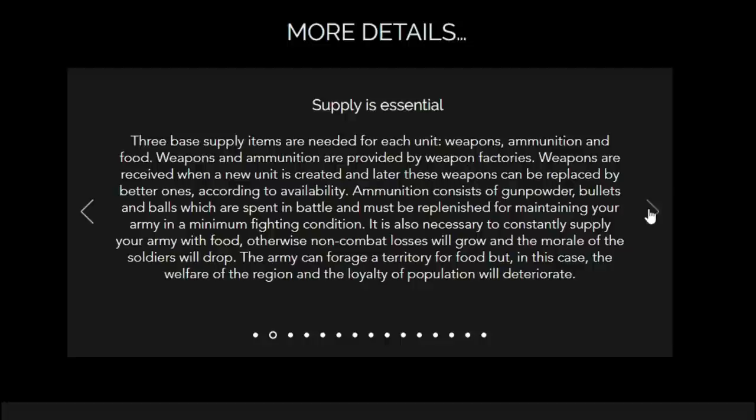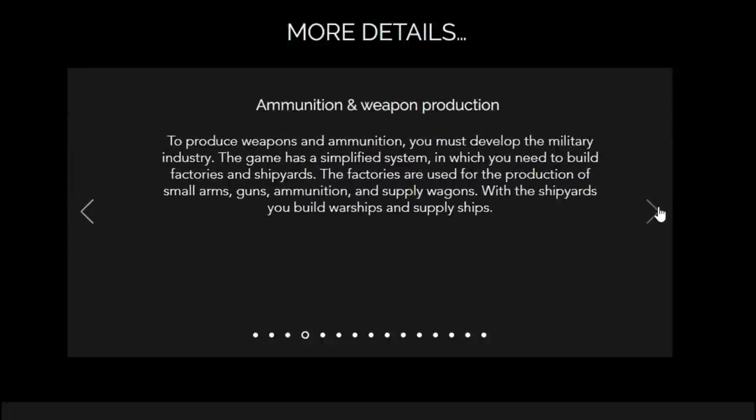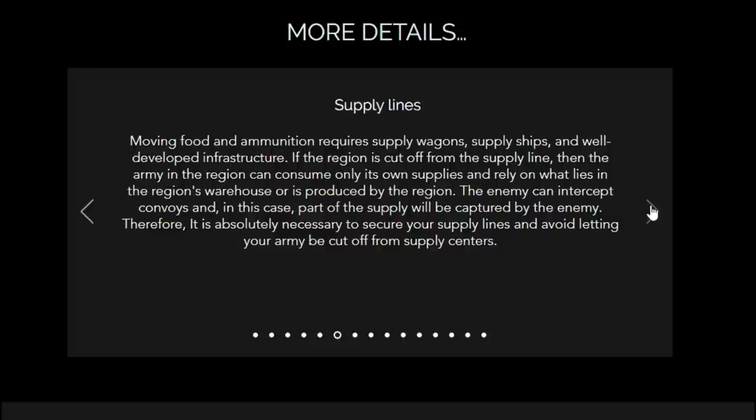Supply is essential. Three base supply items are needed for each unit: weapons, ammunition, and food. Weapons and ammunition are provided by weapon factories. Weapons are received when a new unit is created and can later be replaced by better ones. Ammunition consists of gunpowder, bullets, and balls, which are spent in battle and must be replenished. It's also necessary to constantly supply your army with food, otherwise non-combat losses will grow. Troops can forage territory for food, but the welfare of the region and the loyalty of the population will deteriorate. If you want to read all this yourself, go to UG1775.com — that is the website for the game.